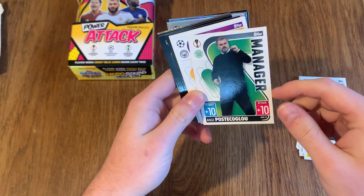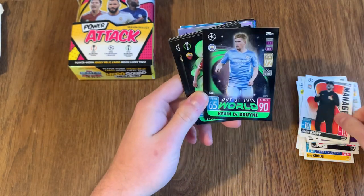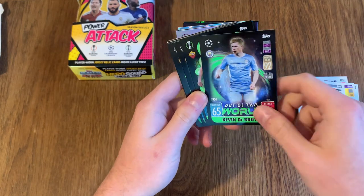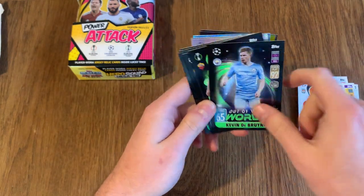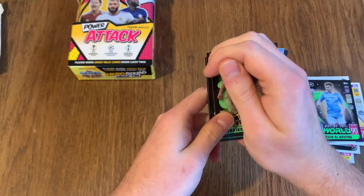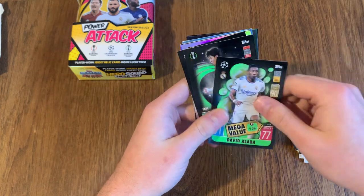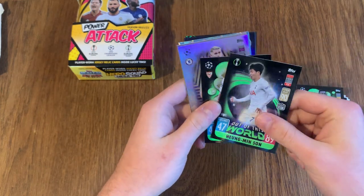Joe Felix. Postocoglu, manager, Celtic. Fernandinho. Jürgen Klopp. Out of the World KDB — they really missed the trick with the Out of the World Mega Values; these could be glow in the dark because they've got that green paint. Vinicius Junior, Mega Value Alba, and two more of these.